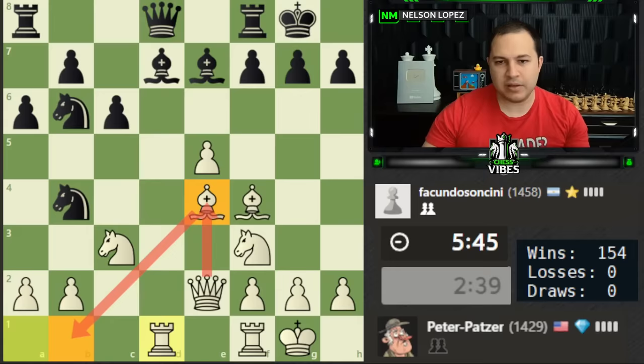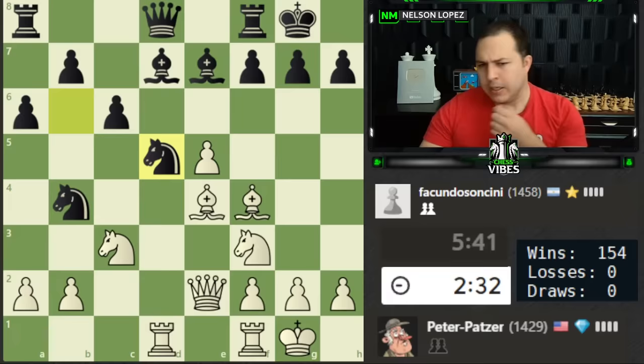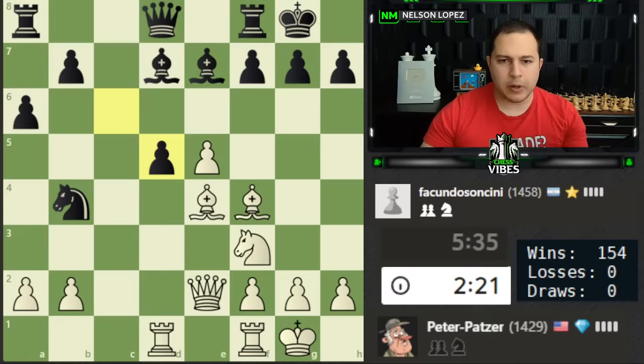Even e6 followed by bringing the knight in doesn't look like it works because of the rook. I'm keeping this tactic in the back of my mind. Now that my rook's out of here, bringing the bishop back to b1 and queen to e4 could create a pretty annoying threat — if they have to play g6, that creates weaknesses along the dark squares. The knight comes in. It looks to me like we can just win a pawn here — I'm going to do that rather than deal with my bishop issue. Let's go ahead and take the pawn.